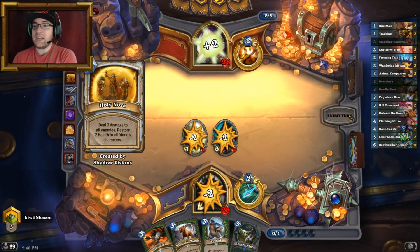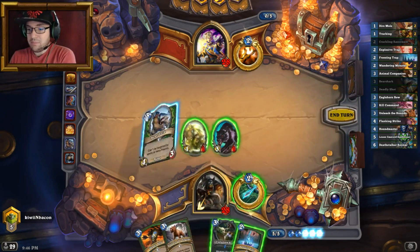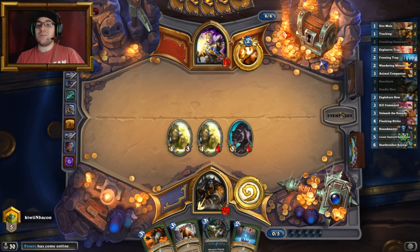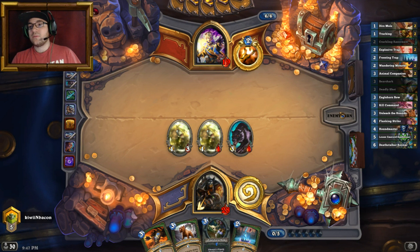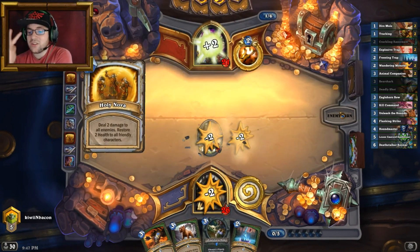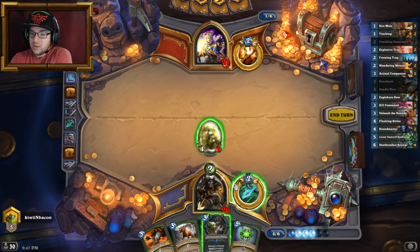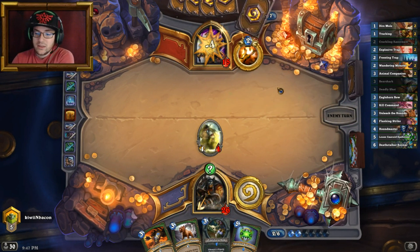Flanking Strike is excellent here — not only do I kill his 2/3, but I also keep my Bearshark at full health. Awesome. We can play a Bearshark and hero power — maximizing hero power is quite important. We want to deal as much damage as possible to our opponent with the least amount of cards possible — that's called efficiency. He's got another Holy Nova.